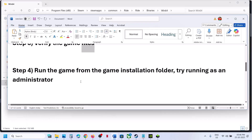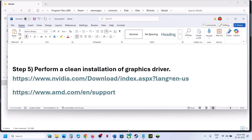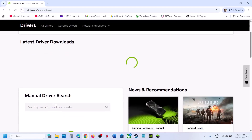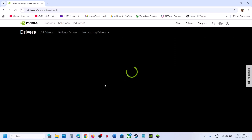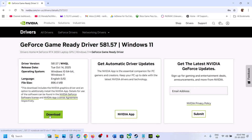The next step is to perform a clean installation of your graphics card driver. If you have an NVIDIA card, go to the NVIDIA website; if you have an AMD card, go to the AMD website. Select your graphics card and operating system, click Find, and download the latest GeForce Game Ready Driver by clicking View then Download. Once the download is complete, run the exe file.